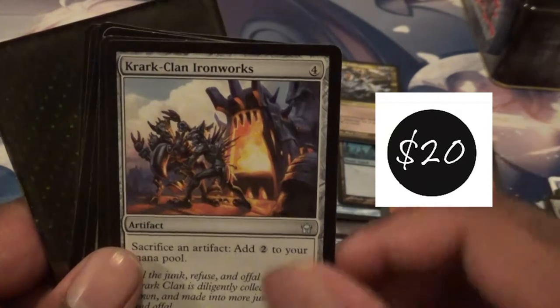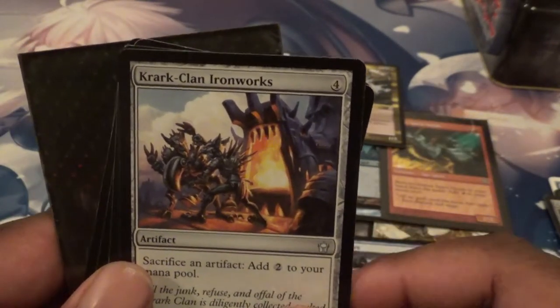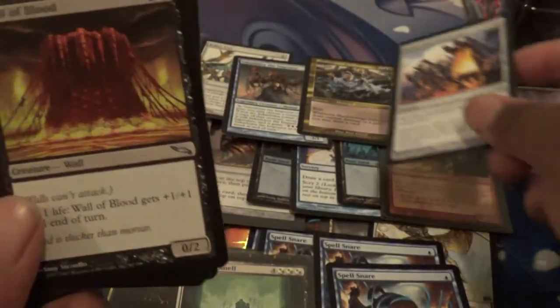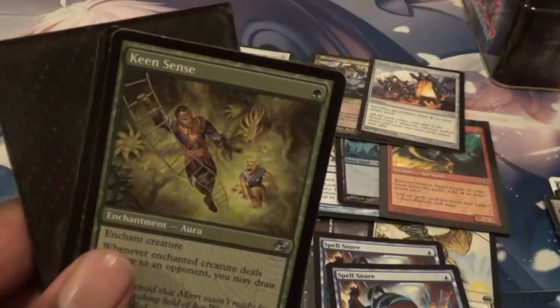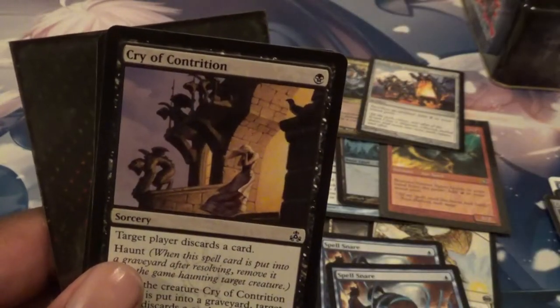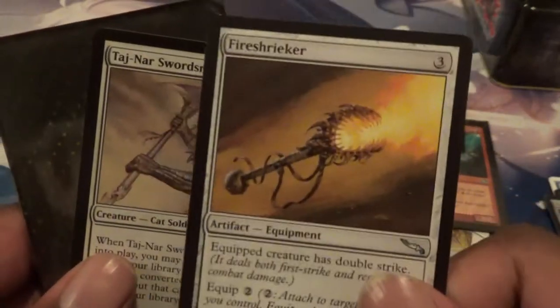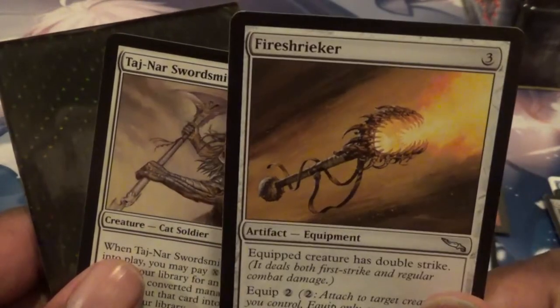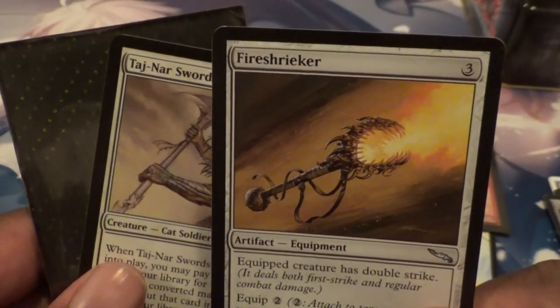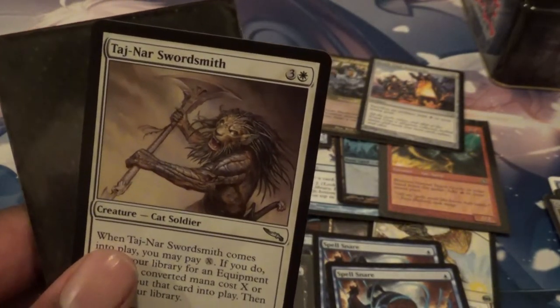Wow — I've seen this card a lot in combo decks: Krark-Clan Ironworks. I'll put that in the pile. Another Wall of Blood. Keen Sense. Wreak Havoc. Cry of Conviction. Fire Shrieker — I used to love this card, until they came up with Grappling Hook which is essentially better. And we got Tajnarr Swordsmith, which you see me playing in my equipment decks. Then we got a Watch Wolf — look at the side, that's terrible.